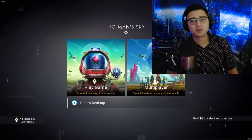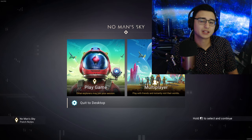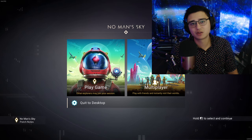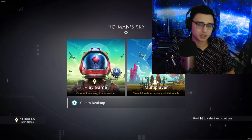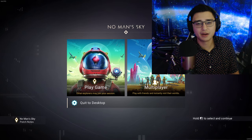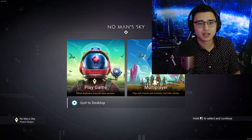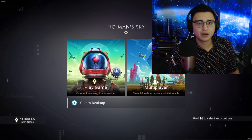Hey everyone, it's me the Space Metal, better known as Andy. Welcome back to another episode of No Man's Sky. We're playing with Adam again, just adventuring from planet to planet. In the first episode we mostly did tutorial stuff, and in this episode we'll be wrapping up the tutorial but also doing some planet hopping and getting into our normal shenanigans.